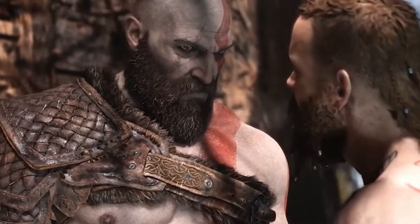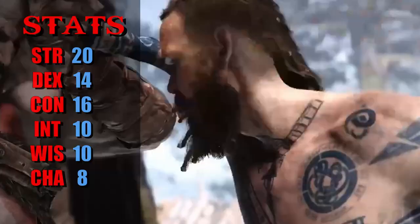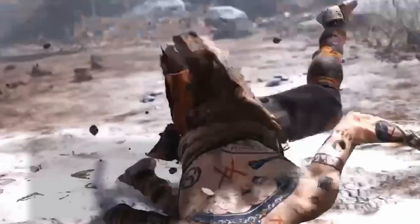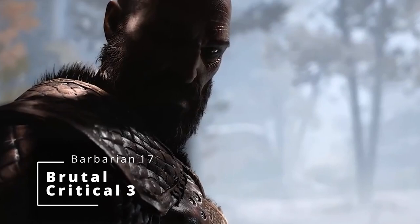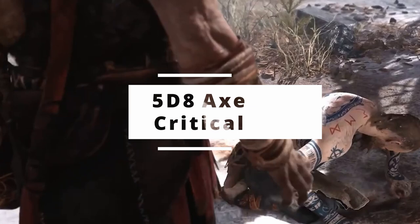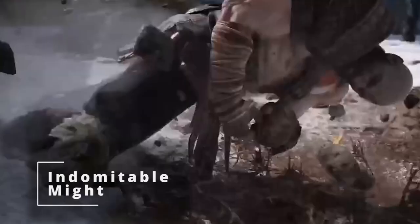At 16th level, we get another Ability Score Improvement to max out our Strength, and Rage bonus damage increases from plus 3 to plus 4. At 17th level, you get one more Brutal Critical die — so when you crit, the total dice rolled for damage is 5 dice. Two-handing your Battle Axe gives you 5d8. At 18th level, you get Indomitable Might: whenever you roll a Strength check, if the total is less than your Strength score, which is currently 20, you use your Strength score instead.